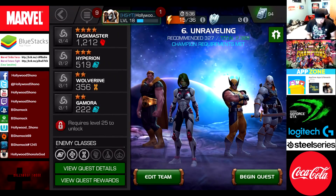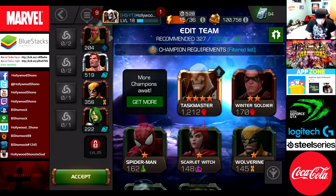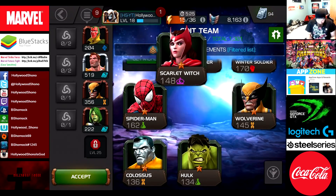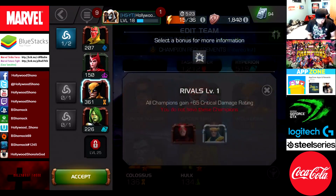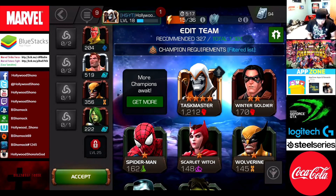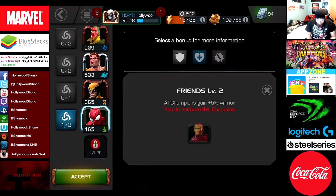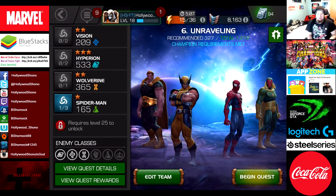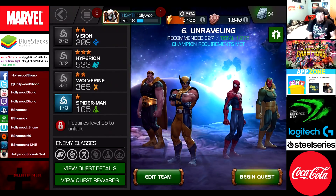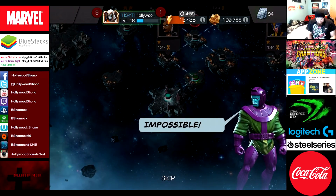Here's the current roster that I have - I only have one three-star, one four-star, and the rest are two-stars. Just like previous videos, we're going to be using one and two-stars. Let's throw in Vision with Scarlet Witch to get that buff. Wolverine gets a buff with Spider-Man, so we'll use Vision and Spider-Man. You can see the synergy bonus gives us 5% health, which will be pretty good with Taskmaster and Hyperion, especially once I unlock the fifth slot at level 25.